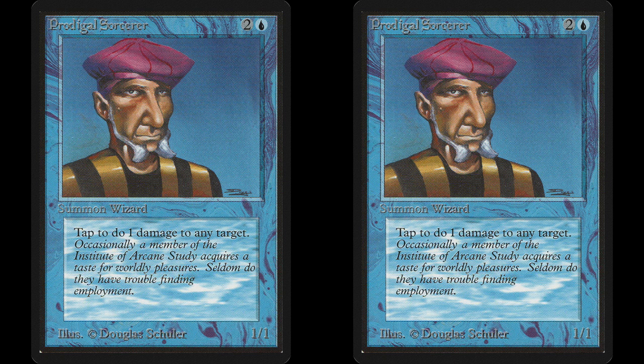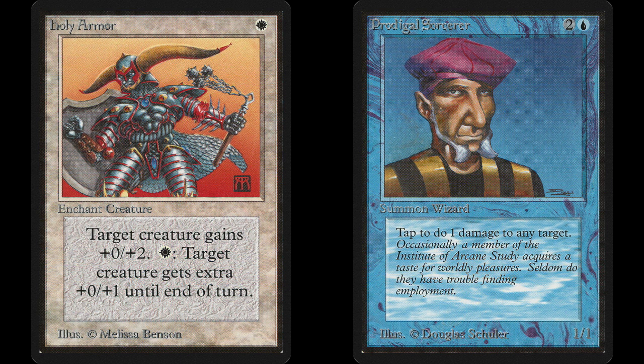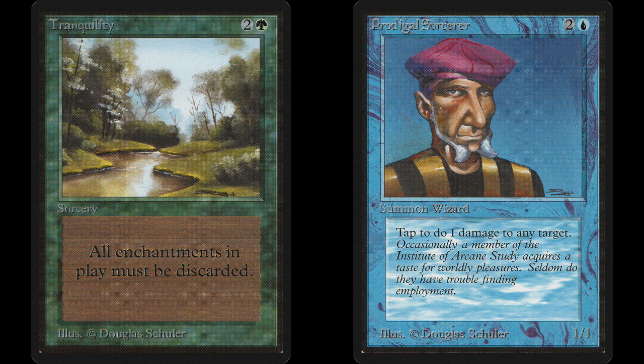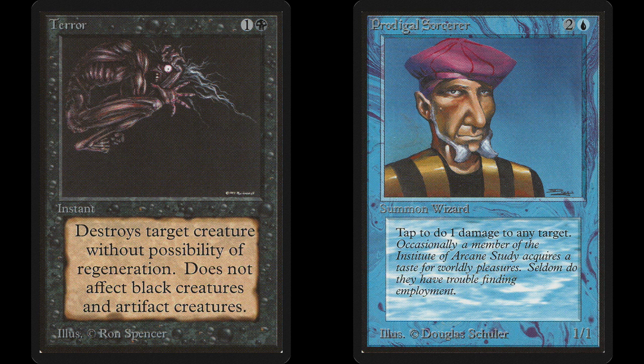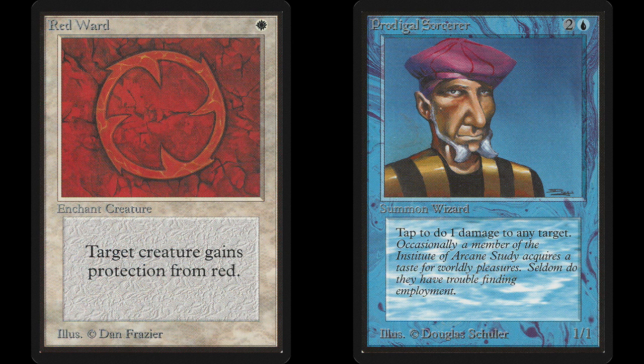There are any number of ways to do this, typically centered around either protecting your Prodigal Sorcerer or blasting the opponent's Prodigal Sorcerer out of existence. The Protection Route offers a number of less-than-optimal options. Holy and Unholy Strength as well as Holy Armor are perfect for getting around a one-point defense. But if you have multiple Prodigal Sorcerers out, this starts to be a card-intensive strategy that can really hurt if your opponent casts Tranquility. Besides, protecting your Sorcerer costs you two cards for one creature, effectively halving the number of creatures you have out. This is what makes Instill Energy on a Prodigal Sorcerer a bad combination — it's two cards when you could have put two Prodigal Sorcerers in your deck and be doing the same damage. Other methods, such as Healers or Wards, suffer from the same problem.